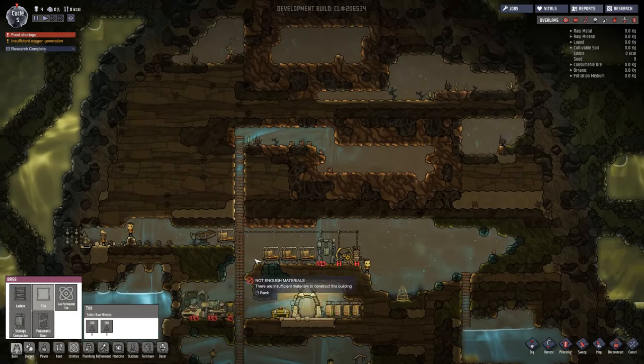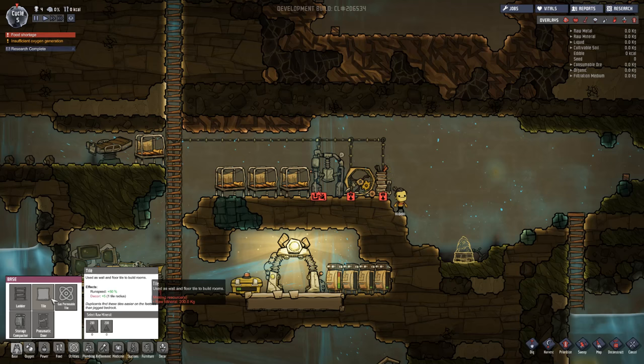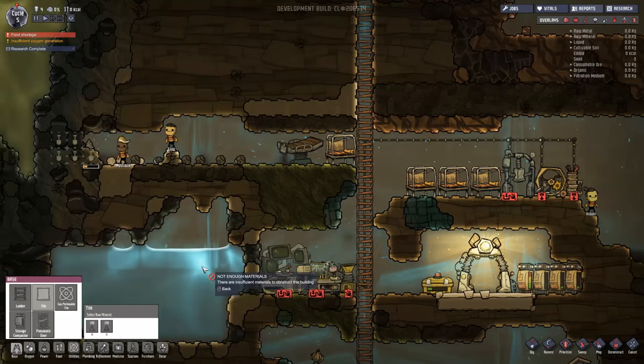First of all, we're going to get the tiles down because I do want to have tile floors. We also need some sort of decor, and tiles will actually give us plus 5 decor. That will make our residents less stressed and should allow them to get a better sleep. I definitely want to do that today. We need raw material — 200 kgs — so we do need to do a little bit of digging right now.